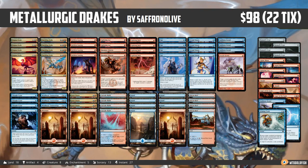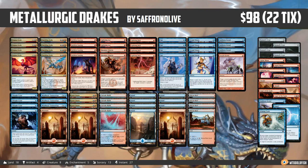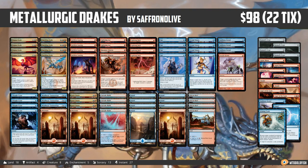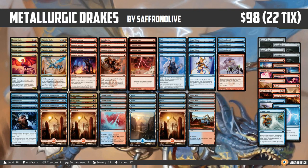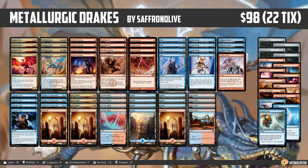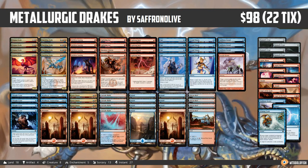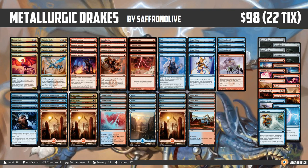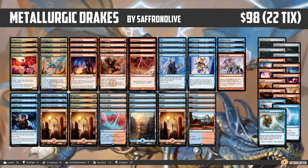So what did we learn this week about Metallurgic Drakes in Modern? The deck was great — we went five-and-oh in our five matches. While we played a couple of brew-ish decks, we also beat legit decks: Hollow One, Storm, a hardcore counter-spell mono-blue control deck, a unique Boros Humans deck, and Restore Balance against all odds. The most impressive part was that our opponents had Rest in Pieces and Leylines of the Void, and we were playing 0/4 Enigma Drakes, unable to use Faithless Looting from the graveyard — and our deck was fine. We were able to win through the hate cards.